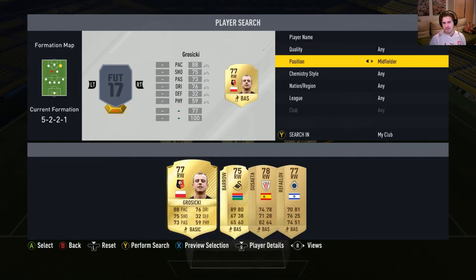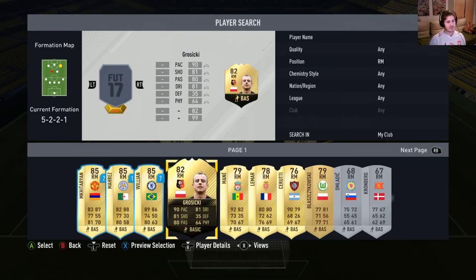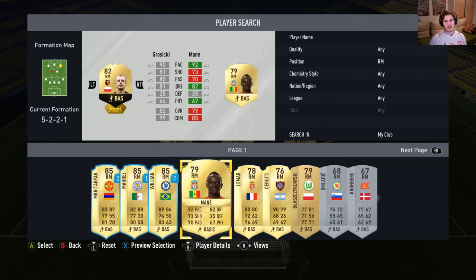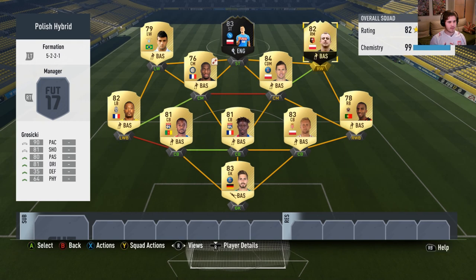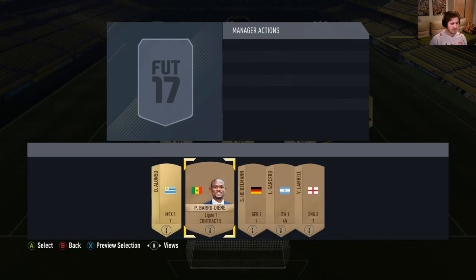Right winger — one of the main players in the team — will be inform Roshitsuki, 82-rated. Just look at that card: 90 pace, 81 shooting, 81 dribbling, 80 passing — a great card. Use him in-game, he's a very good player. That gives the team 99 chemistry, but I'll add a manager right now to get 100 chemistry.